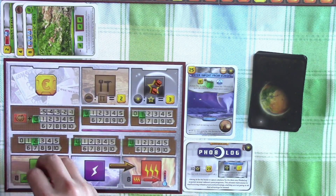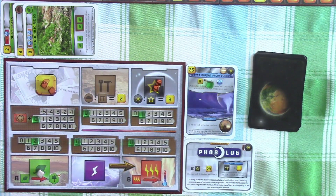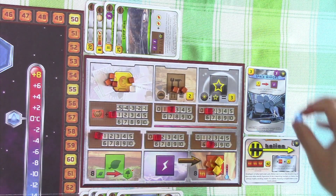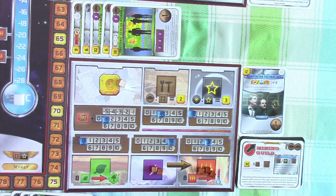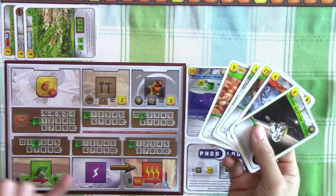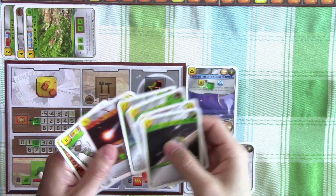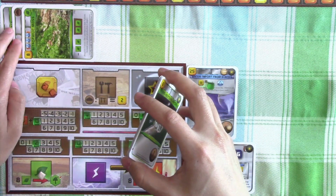We get two plants for the placement bonus and two credits for being next to the ocean tile. Helion will decide to use their space mirror by paying seven credits to increase the energy production by one step. That's the only action they're going to do for now, and they'll move on to mining guild. The mining guild has decided to simply pass for this generation. And since Saturn's system has already passed, it's back to us. But with only two credits, there's really not much we can do. We probably are better off saving our resources for the next generation, so we too will pass.